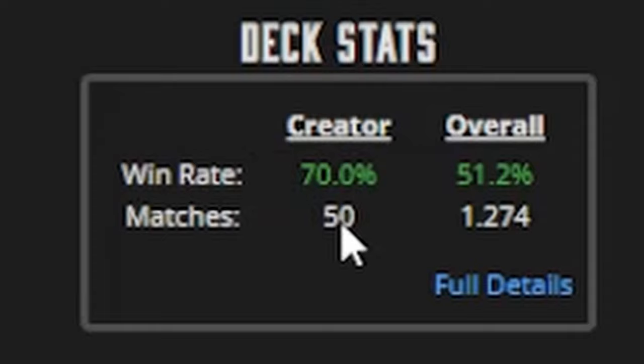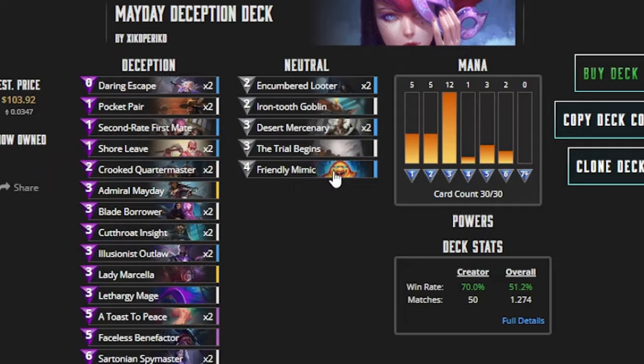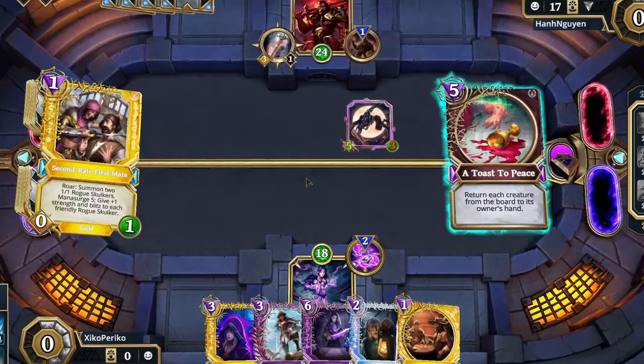And trust me, this is not even his best — this is a new version. He had like 80% on his old version over hundreds of games. So this guy is really crazy with this deck. The point of this deck is literally to play your roar card, bounce all your creatures back, and get multiple roar triggers, and so on. It's not just tempo, it's not just value — it's almost everything. It's really adaptive, and that's why it's so skilled and so good.